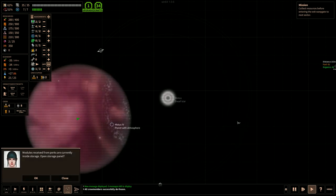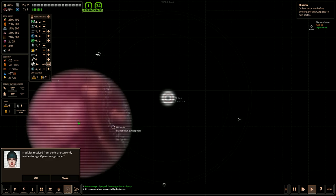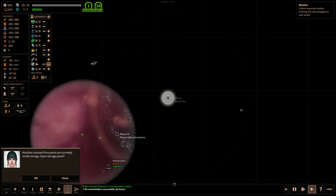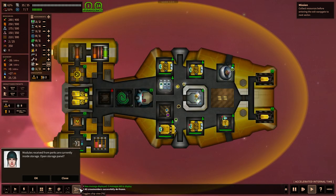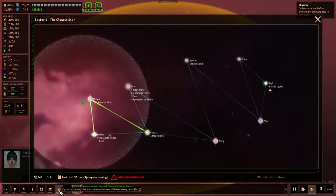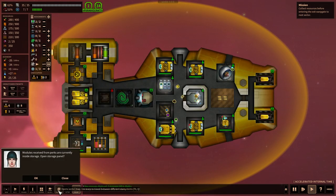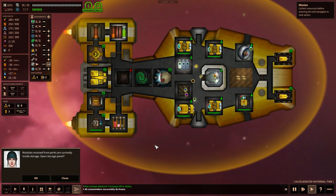Our mission: collect resources before entering the exit warp gate to the next sector. This is our star system map and our ship layout. We have a sector map so we can travel to all these different star systems, and there's the exit. As you can tell if you've played FTL, this is very similar in layout. However, there are some fairly significant differences I've found just in my hour and a half of playing.